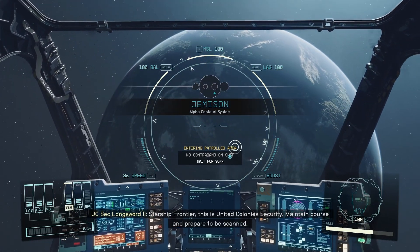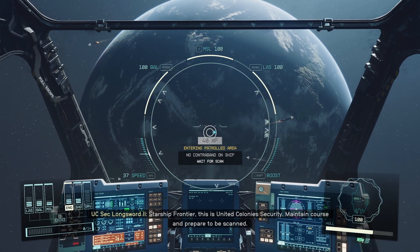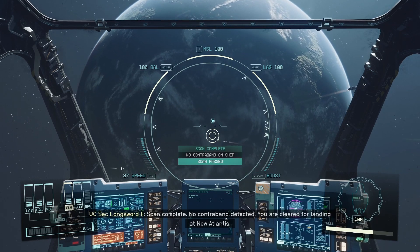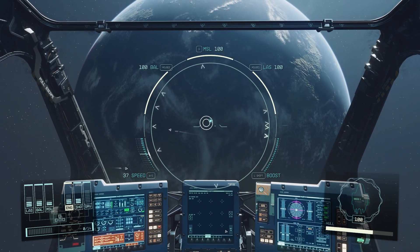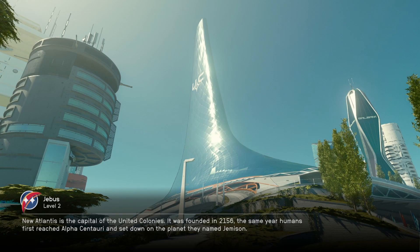'Starship Frontier, this is United Colony Security. Maintain course and prepare to be scanned.' Scan complete - no contraband detected. You are cleared for landing at New Atlantis. Setting down on New Atlantis.